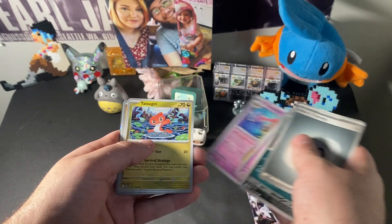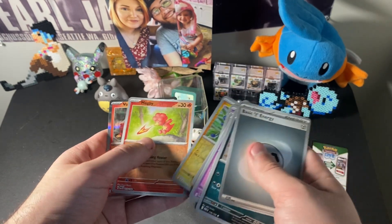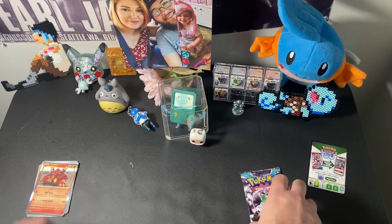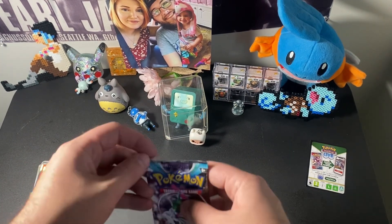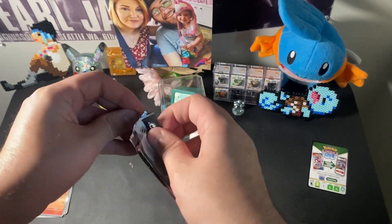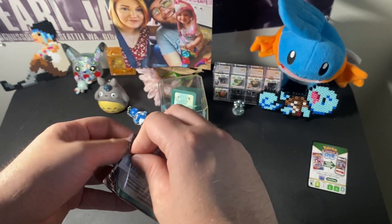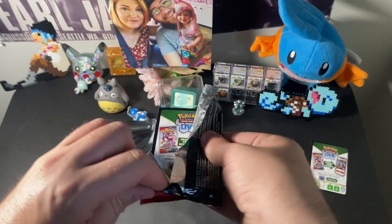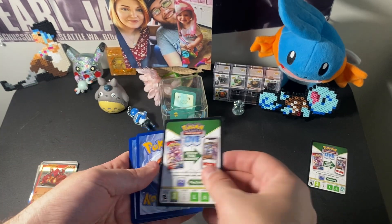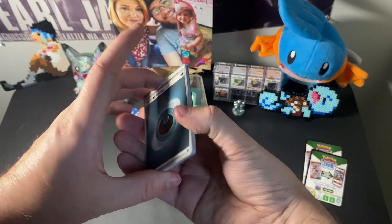Going into a Gourgeist, Tatsugiri, Joltik, a Magby, and a Volcanion holo foil. I do really enjoy that they put these foils in every pack of Scarlet and Violet — that way, you know, maybe if you don't get a pull you get something, at least some decent art. Feels better than getting a non-holo rare.